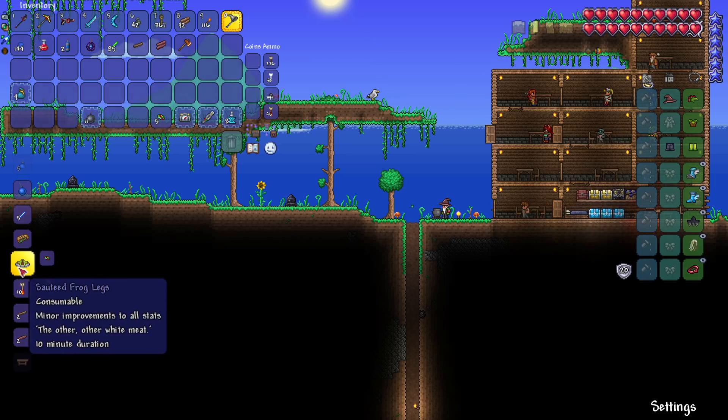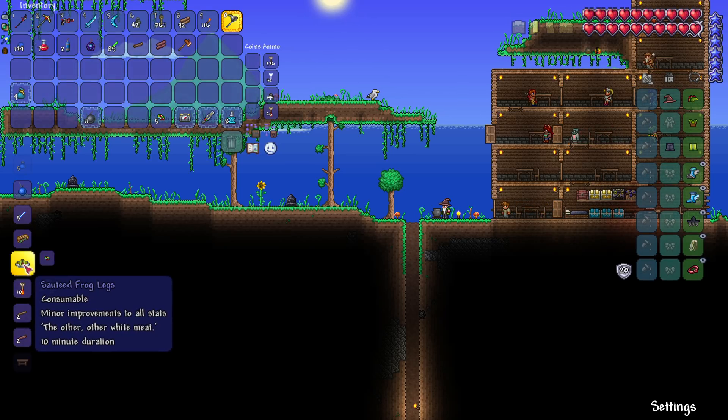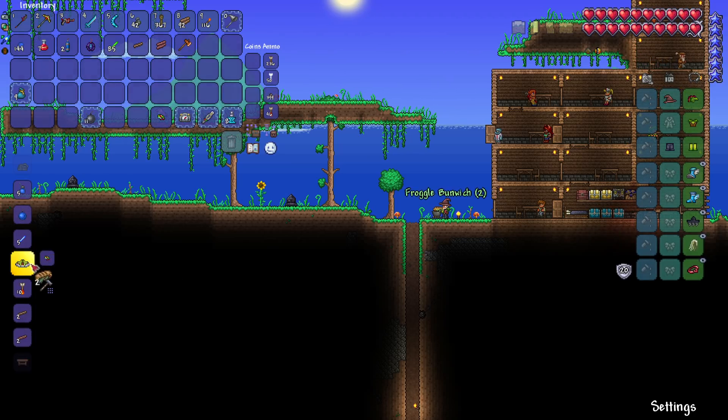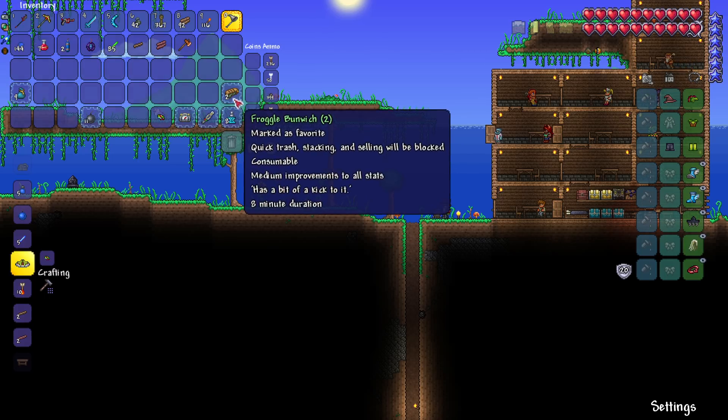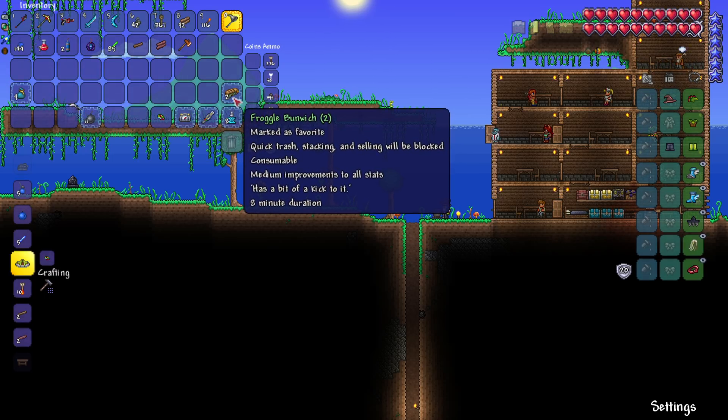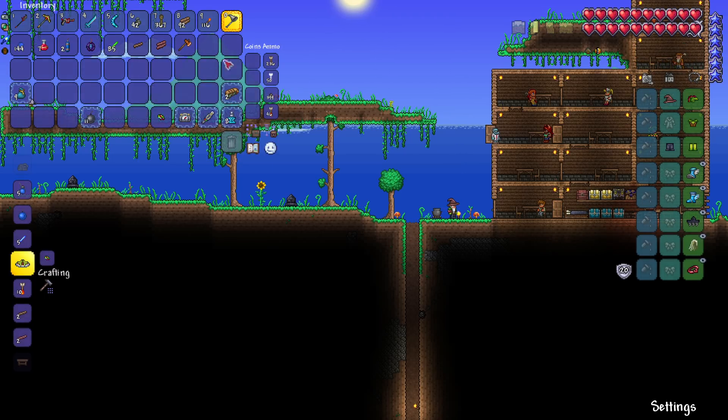Oh wow — I didn't know this — you could already make a food item with frogs! Sautéed frog legs. Or a froggle bunwich. Is it meant to be like sandwich but with a bun? A bunwich — has a bit of a kick to it. That looks so grim, like what you'd find at the dumpsters playing subway. Very nice, I'll take that.